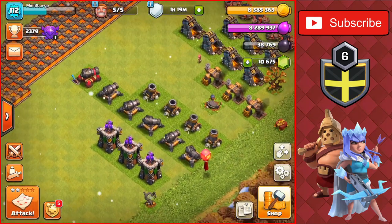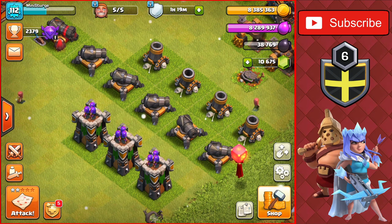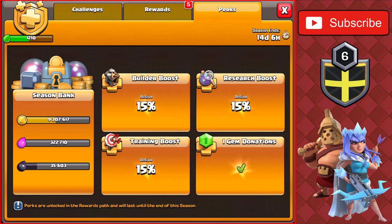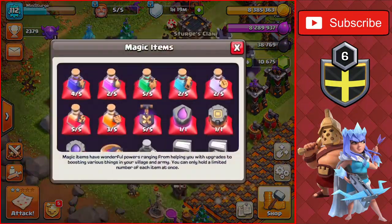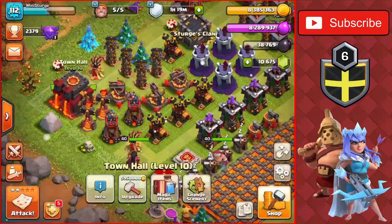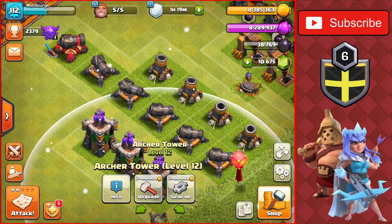Now we'll head over to the cannons and mortars with the five upgrades. Off camera I made sure we got to the 15-builder boost so we can get a discount on these upgrades. I don't think we have a rune — and yeah, we don't — so we're going to have to use the gold we have on the base to get the five builders going.